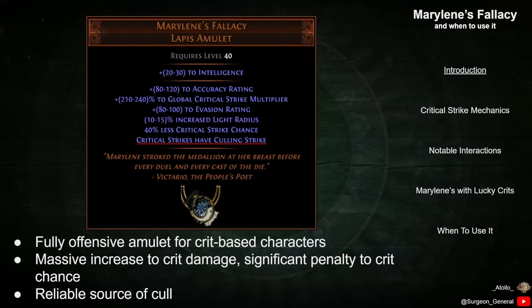Finally, we should note what isn't on the item. Apart from a small amount of evasion rating, there are no defensive mods such as Life or Resistances on Marillene's Fallacy. This item is intended to be a fully offensive item for Critical Strike based characters.